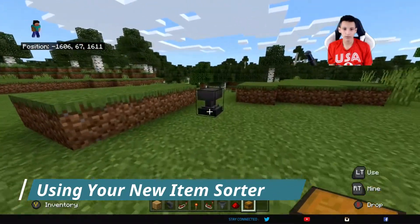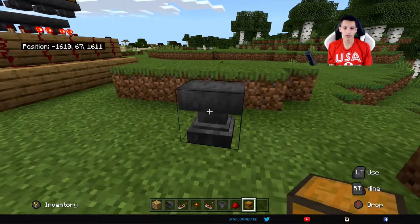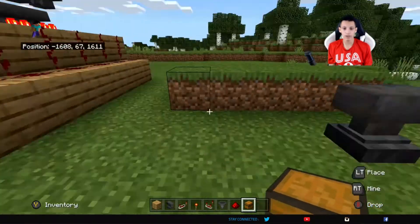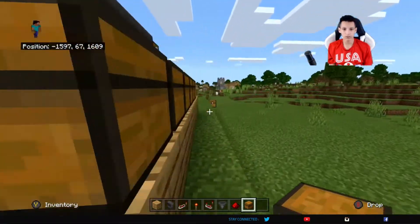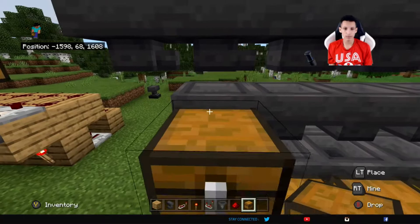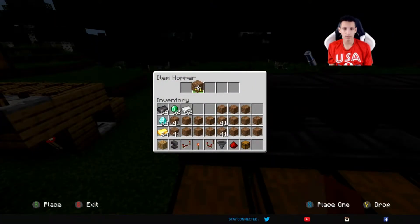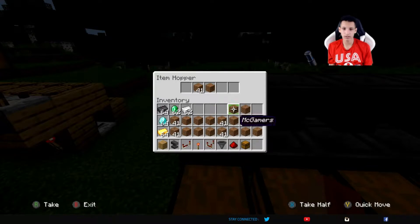Next, go over to an anvil you have. Grab any miscellaneous item you have a large amount of — I have a large amount of dirt. Grab a stack of it, and then name it whatever you want, just make sure it has a name. I named mine 'my gamers.' Make sure it's in rows like this, so that when you put it inside the hopper it'll be a lot easier. After you name-tagged it, you want to go into the hopper. You're going to have to have exactly 41 in this row.